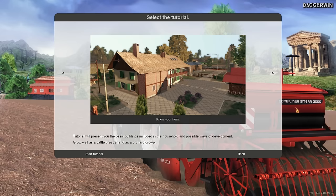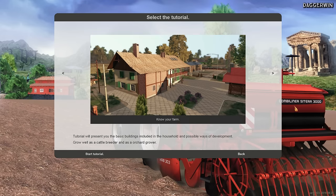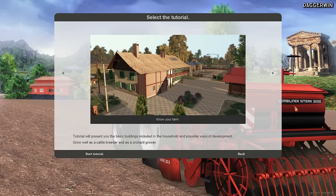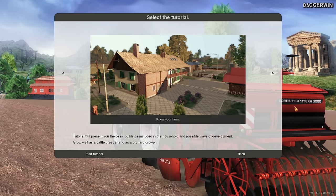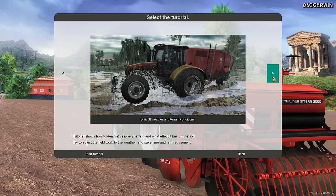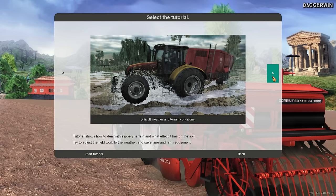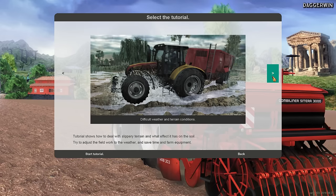You can select the tutorial you want to do. We should probably start from the beginning — this one is 'Getting to Know Your Farm'. The tutorial will present you the basic buildings included in the household and possible ways of development. Grow well as a cattle breeder and as an orchard grower. Interestingly, this game initially said it wasn't going to support English, but it looks like it is, which is fantastic. The next one is 'Difficult Weather and Terrain Conditions' — some people said this was like a cross between Farming Simulator and Spintires.